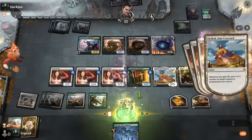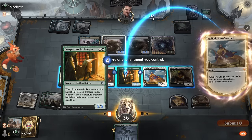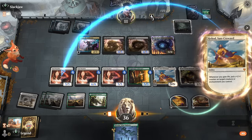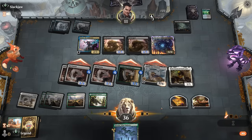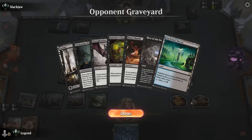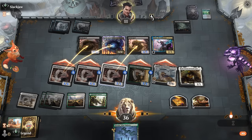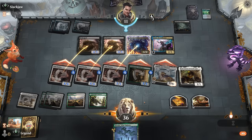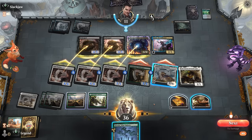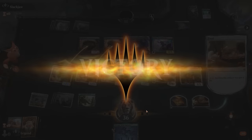We can also gain life at instant speed with our food token. We've got a couple of options. If we blow up Nightmares with Boseiju there's already an Enchantment in the Graveyard, so we don't add an extra type. We could sacrifice a food, make this 6 power and then hit for 11 — that seems fine. And yeah, our opponent sees what's happening and concedes onto the next one.